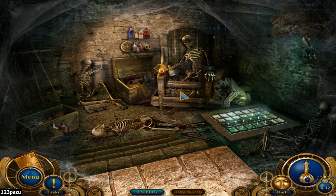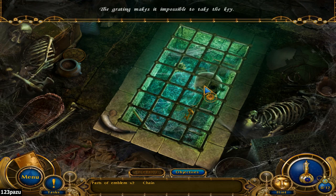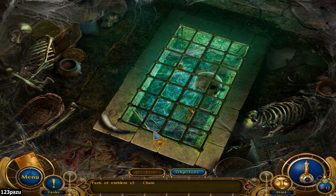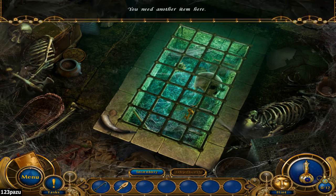That's a torture device right here — look at that roller with blades crushing his knee joints. This is horrible! This one drowned in a pool. The grating makes it impossible to take the key — we need the key. We do have the hook here. Can I use the hook?